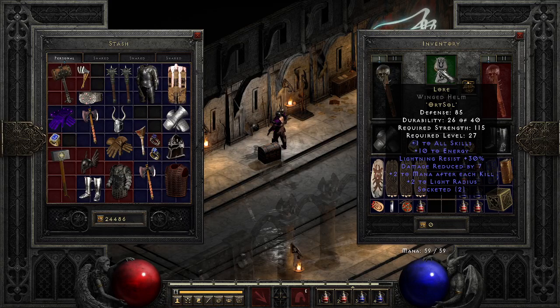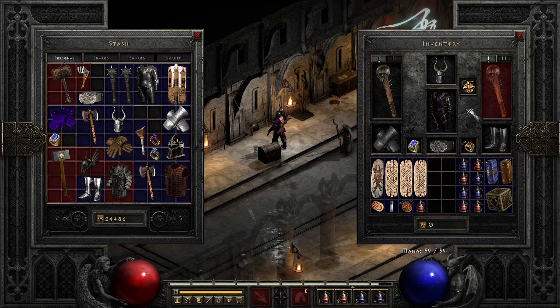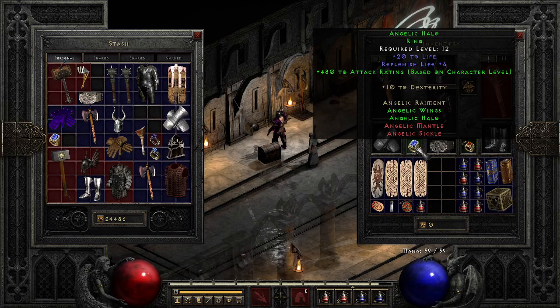I'm wearing a Lore Helm. I'm wearing a Rattle Cage. Rattle Cage kind of drops off halfway through Nightmare, I would say, because it just doesn't have resists on it. I know you could socket it and put like a Numb or a Rao Rune or something in it, but it's not really worth it. For jewelry, we've got Angelic Wings and Angelic Halos.